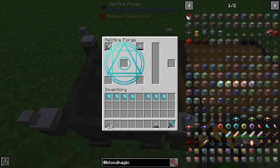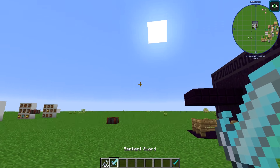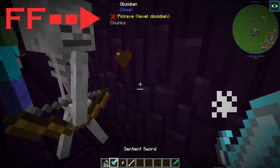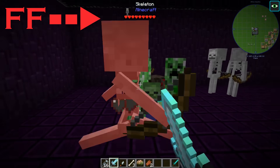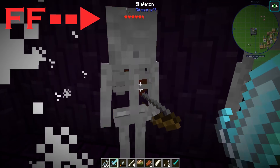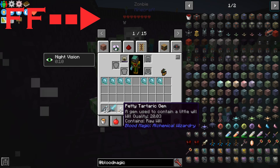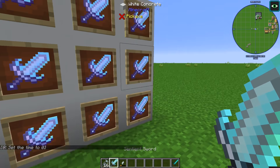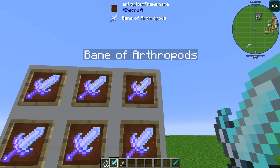If you place a petty tartaric gem and an iron sword into the forge with one will quality, you will create the sentient sword. By right-clicking it you will unlock its power, changing its attack damage from half a heart to three hearts, equal to an iron sword. The sentient sword eliminates the need to use the snares — any hostile mobs you kill will have their will quality stored in the tartaric gem. Just like a normal iron sword, the sentient sword can be enchanted at an enchantment table or by using a book on an anvil.